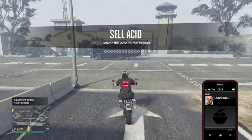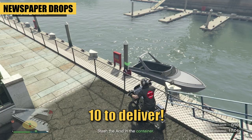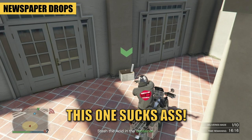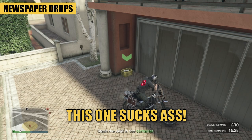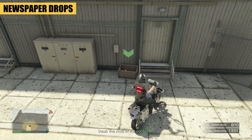There are three types of selling mission. One is delivering newspapers — this one is by far the worst, so if you get this, simply reload into a new lobby and try again. You will lose a tiny bit of stock, but it's well worth it.